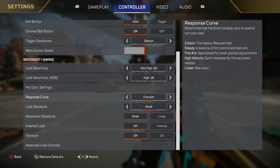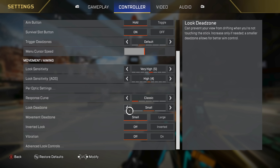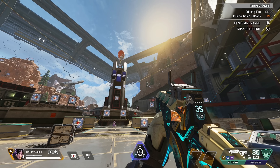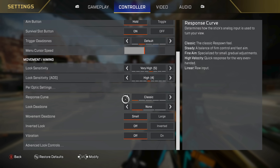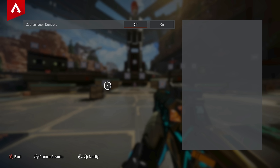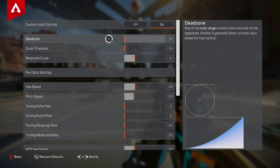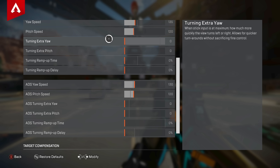Response curve I'm doing classic. I was experimenting with linear for a bit — I know a lot of people do like linear — but I've always been a classic player and don't really find the need to change right now. Look dead zone I rotate between small and none; right now I'm on small. If you have bad stick drift, you need it as small. If you have a new controller, having it as none is fine because you have full control the moment you hit the stick. Movement dead zone is small. Inverted look off. Vibration I have off — if my hands are not shaking, I can control my recoil a little better and I don't need the feedback. For advanced look controls, I'll show what I was using but I don't use it right now. I find classic to be just a little better, so I don't recommend advanced look controls — using classic or linear is good enough on its own.